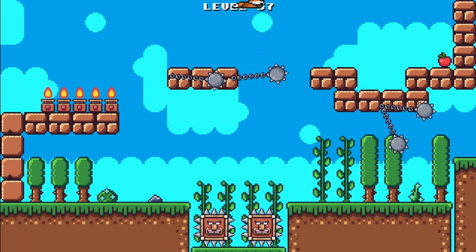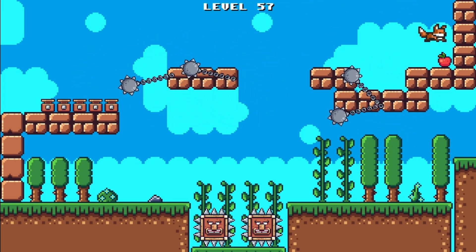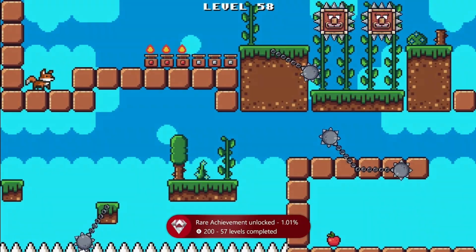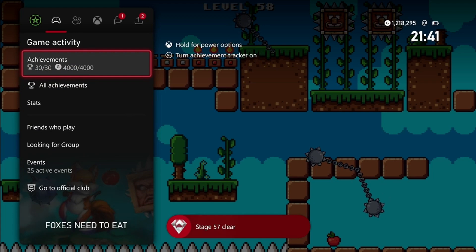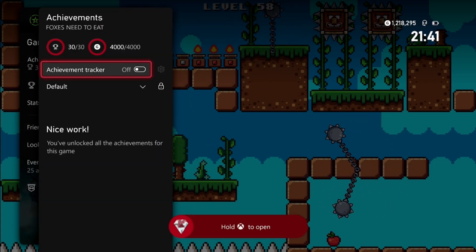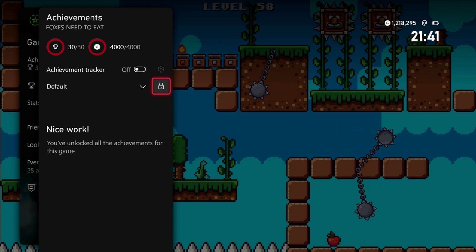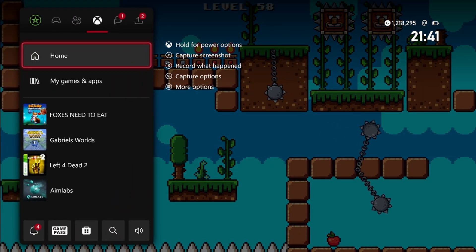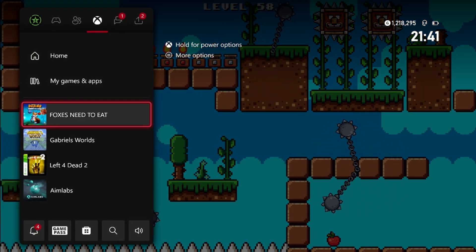For some reason that was lined up a bit better for me — then just hop over and we're done. So there's your new 4,000 gamer score update for Foxes Need to Eat, now updated on Xbox and Windows. All the achievements are the same for both versions, so you can do that in about two to three minutes for a simple 4,000 gamer score. Hopefully this helped — if it did, make sure to like and subscribe, leave a comment down below, and I'll catch you next time. Peace.